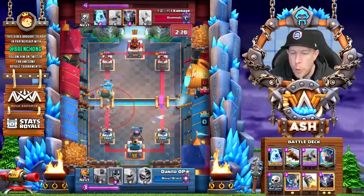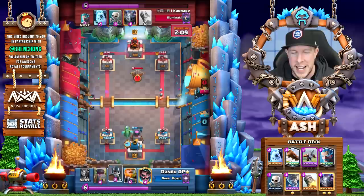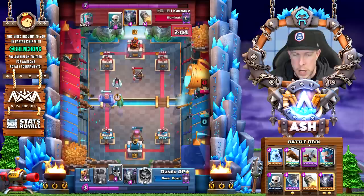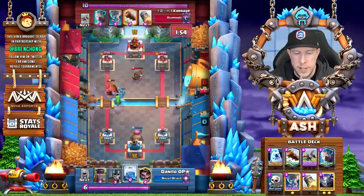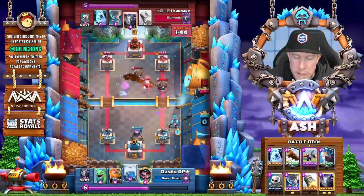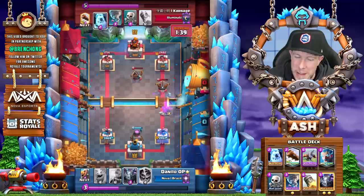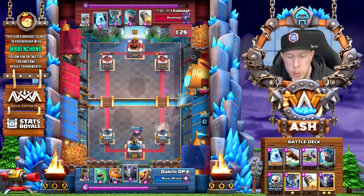Lightning comes down. We're 40 seconds into sudden death overtime. Knight comes down against that royal giant — Danilo gives the thumbs up, gets one hit in, 1756 remaining on the left tower. Carnage immediately cycles a defensive expo. He plays ice golem, skeletons, and mega minion boom boom boom all at the same time to buy time for the mega minion on defense. The ice golem tanks for it. Now we have an expo down and Danilo's in a little trouble — he decides to lightning, catching the mega minion. A really nice lightning, but despite it we get a temporary lock onto that right tower.